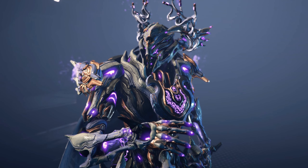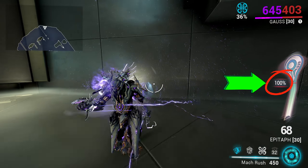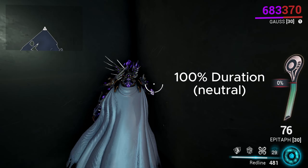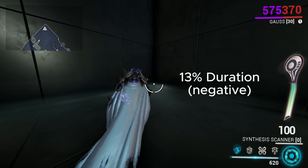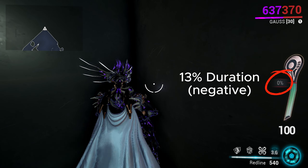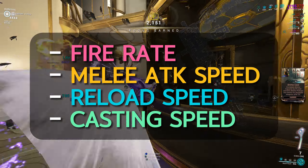Redline is Gauss's final ability. Upon activating it, the cost of Mach Rush is reduced by half, your battery can surpass its redline limit, and you acquire a supercharge counter. Upon reaching 100% on this counter, your battery will remain fully charged. The supercharge counter scales inversely with ability duration — the more ability duration you have, the slower the counter goes up, meaning you take longer to enter supercharged mode but stay in it longer. With less duration, the counter rises quickly but Redline expires faster. For a nuke build, the amount of duration is up to personal preference, anywhere from 100% to 300%.